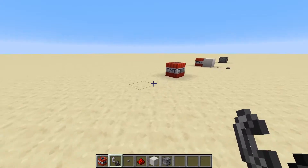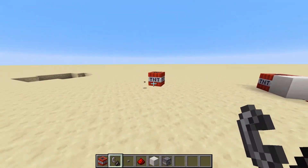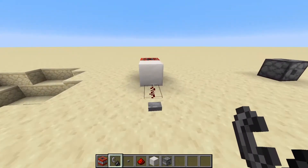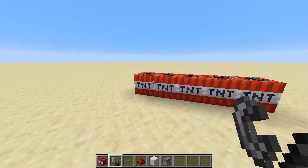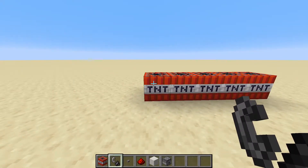You can also detonate TNT by using a Redstone pulse directly on it, and we'll see that it blows up just the same. The same is true when we power an adjacent block, or fire it from a dispenser. Also, as many of you know, you can light a chain of TNT by just lighting a single piece, and it'll spread to the other blocks of TNT.